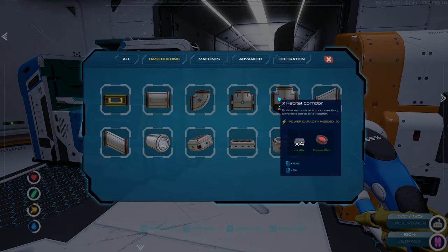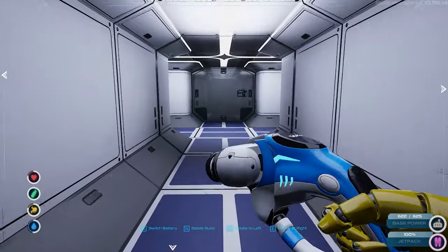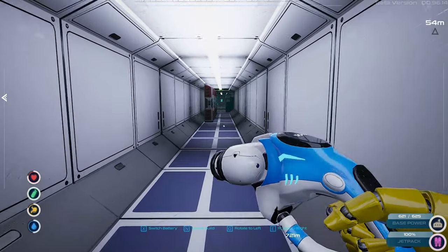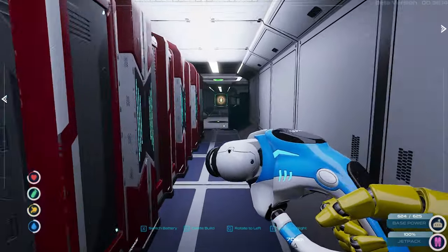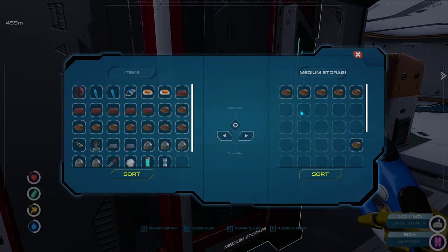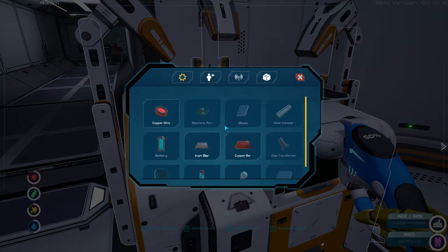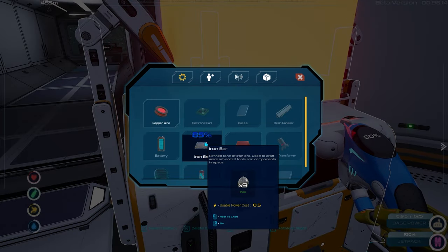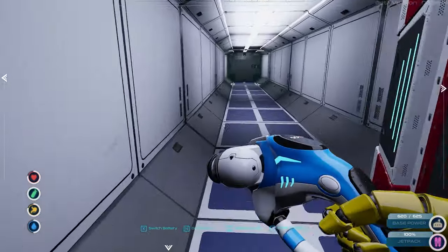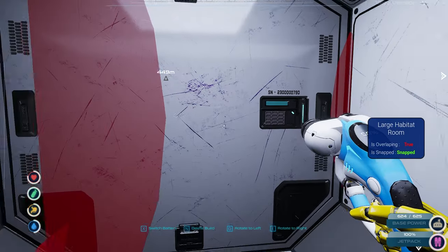There we go — that should be everything. We just put it right here, cool. Then we'll have this go this way. We just need some more iron bars. How many do I have on me? I only need two more, that's not bad. Let's take as much of these as we can, make a couple more iron bars and we'll be good to go. It should be cheaper in there.